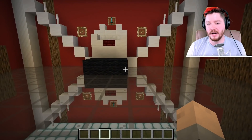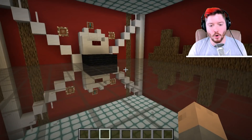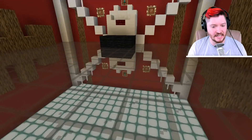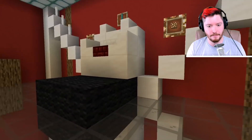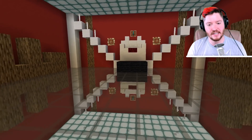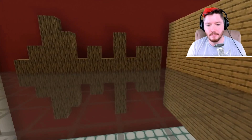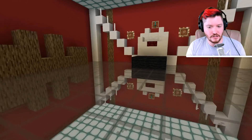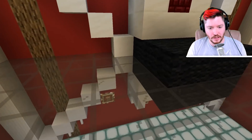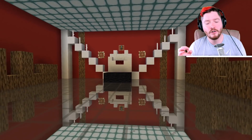So here we are in Minecraft and this is the effect we're going for. Look at this floor — it is so glossy, just a mirror to what is above it. You can see I have this throne room thing. Everything is exactly mirrored, it's just a really cool effect. These tiles are just so incredibly reflective.